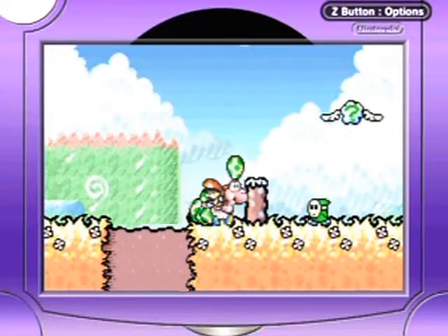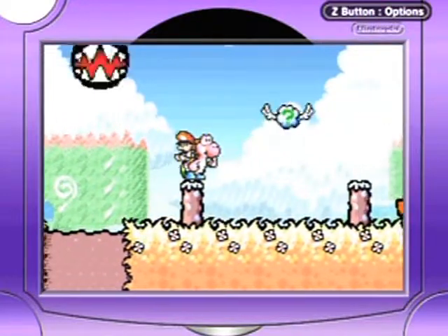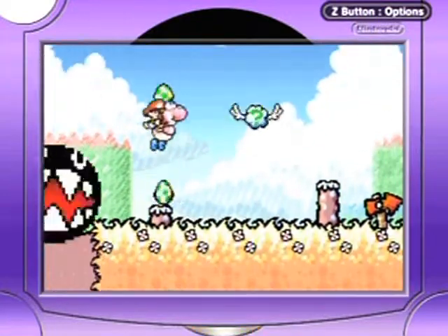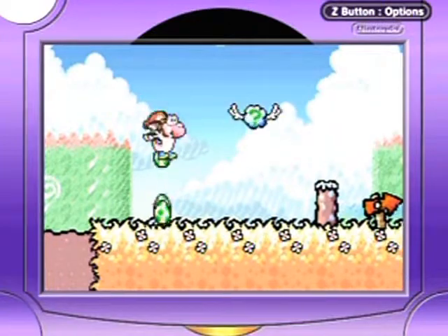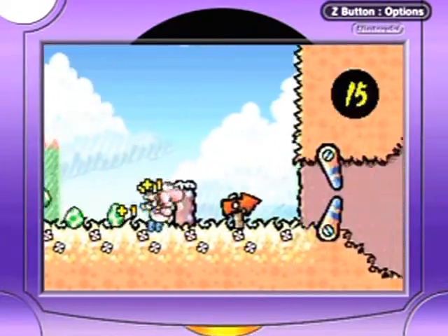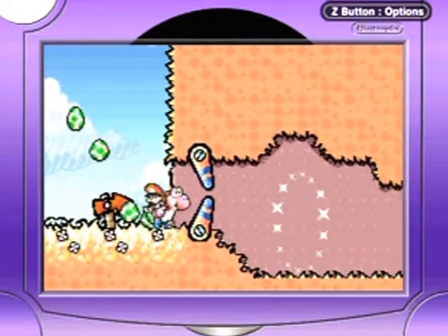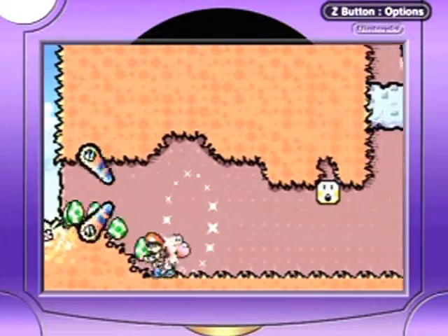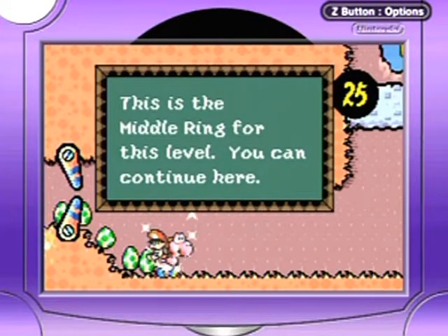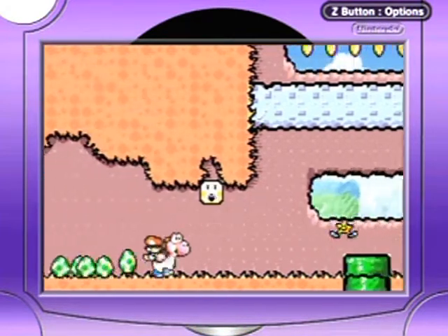These posts right here — I never really showed you, have I? You can pound the ground by pressing down in the air, and sometimes there's stuff hidden inside the posts themselves, like behind the posts. You might want to consider pounding all the posts that you see. And oh my goodness, a midpoint? No way! No way!